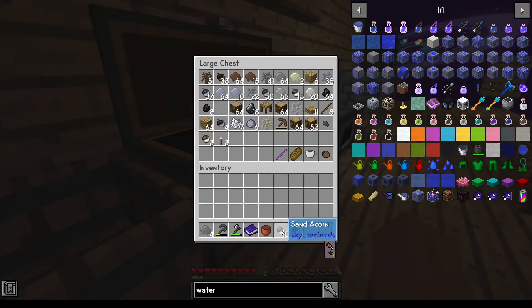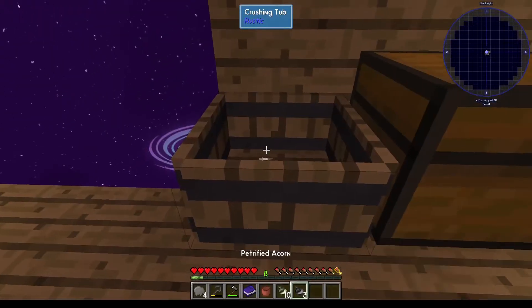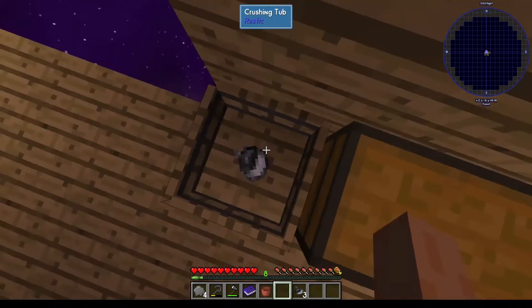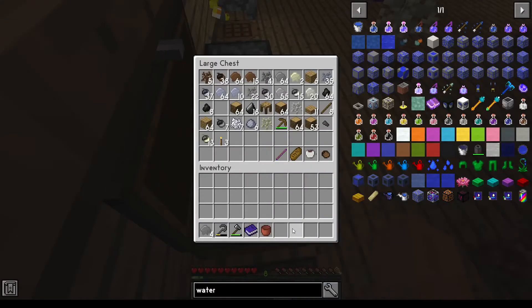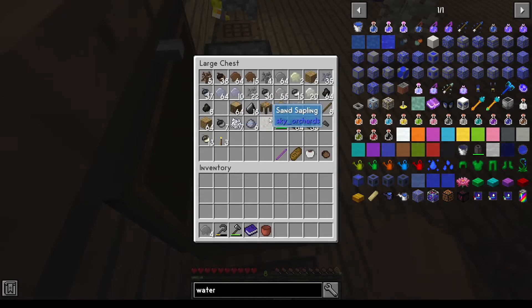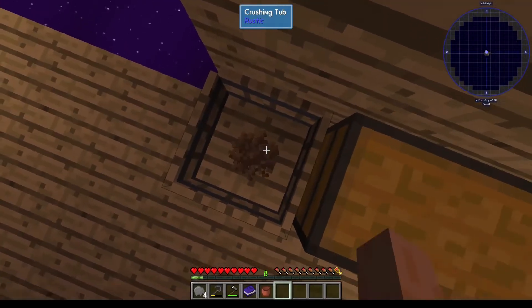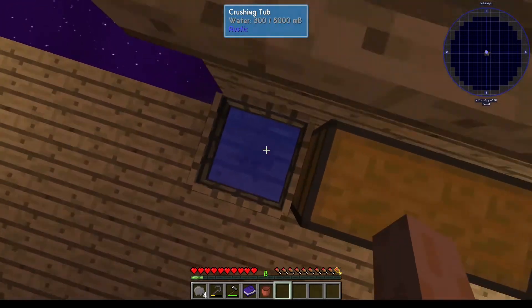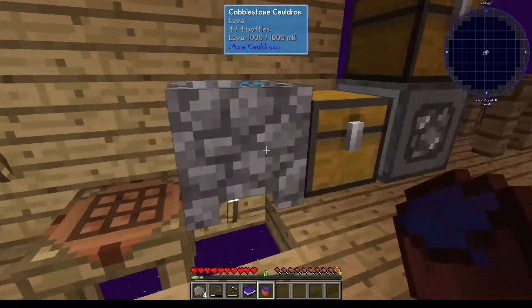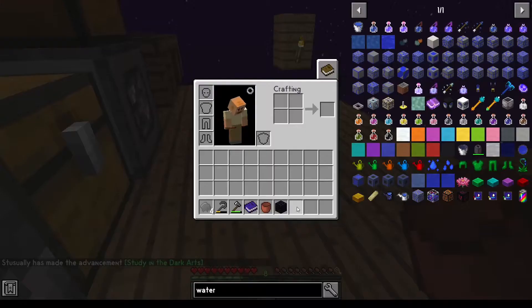Actually, I could probably just use the sand ones now. Maybe not the sand ones. It's the saplings — what am I talking about? It's ten saplings. That gives me a bucket of water. There you go — obsidian!